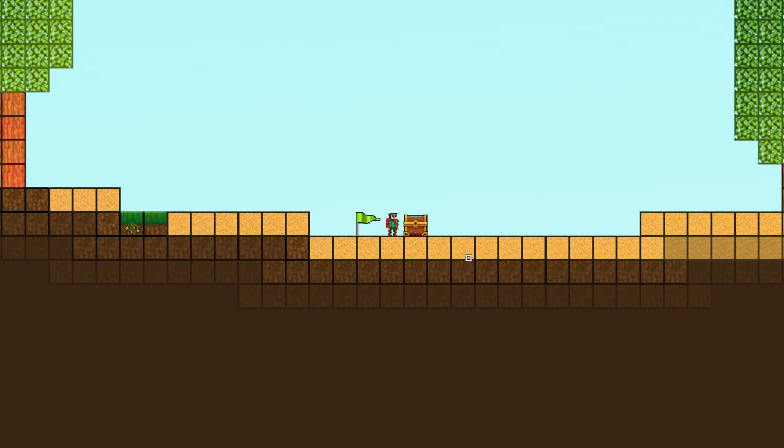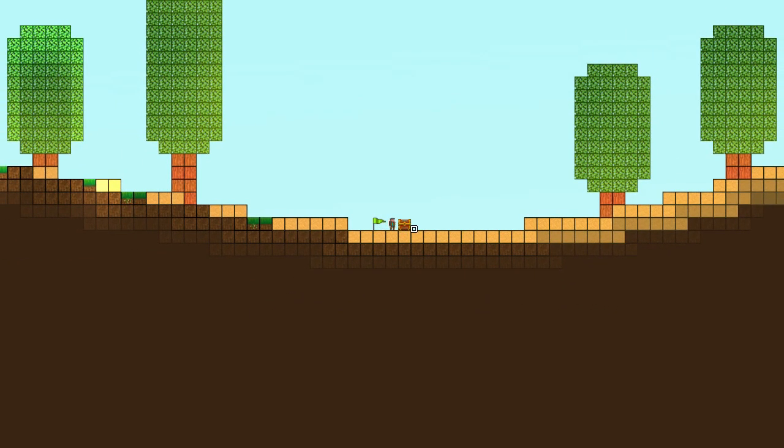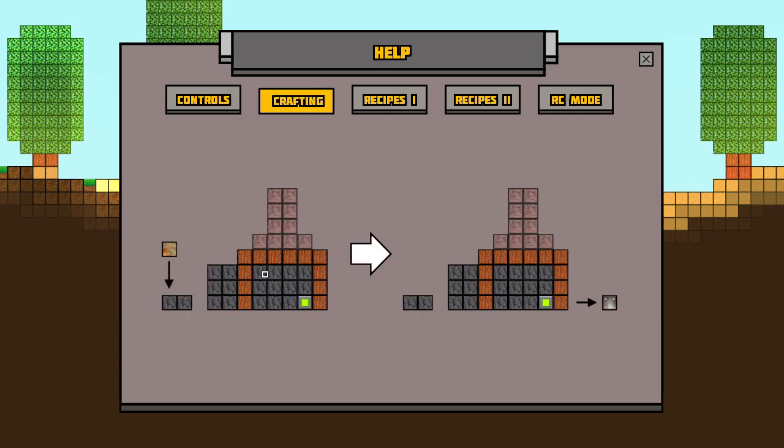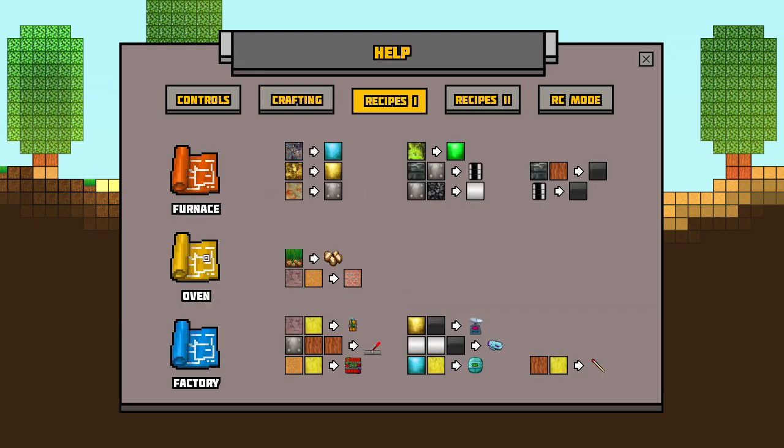As you can see, you start with a chest and a flag. If you press Escape you can go into the help menu, which tells you all the things you need to know — your control options and the goal of the game. It shows you how to craft. The first item you build is called a furnace, and you build it with a blueprint. The blueprint is what I'm going to get out of the chest. It tells you recipes for each of the things you build. I haven't seen the oven or the factory yet — I just got my key today, and the game comes out tomorrow.